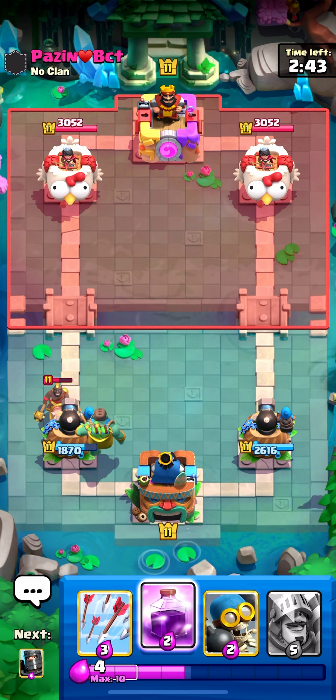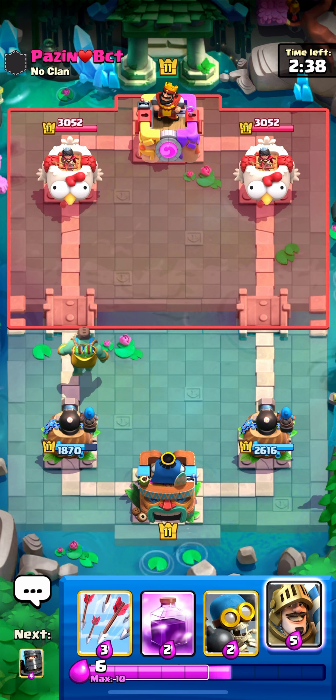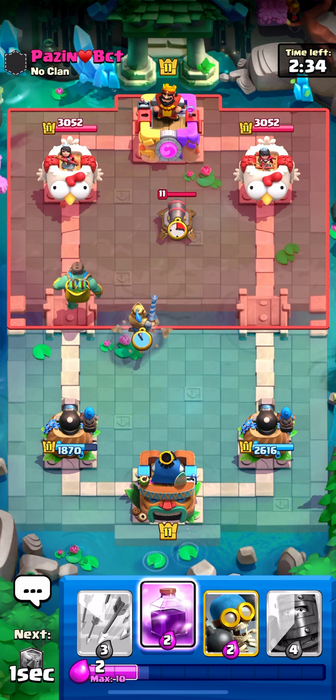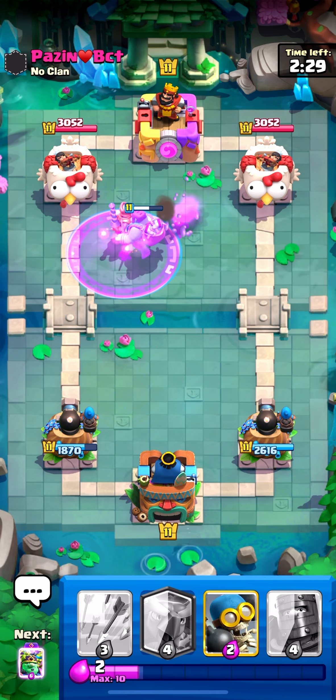I just started off with the goblin giant in the back. The spear goblin is gonna help out — it's only gonna get two hits, that's not terrible but obviously two hits down. I'll go prince right here — that might have been three hits actually. I'll go rage right here, he shouldn't have too many skeletons.